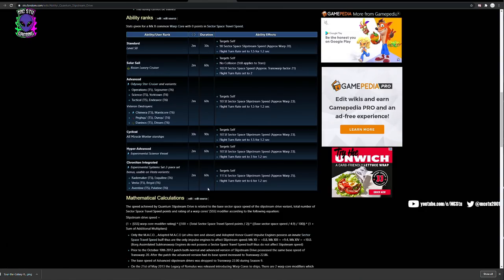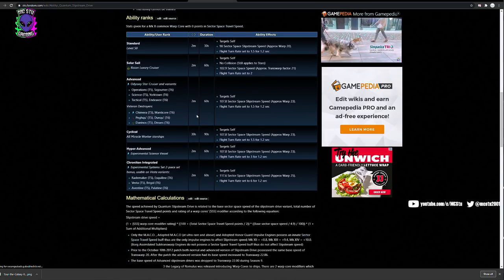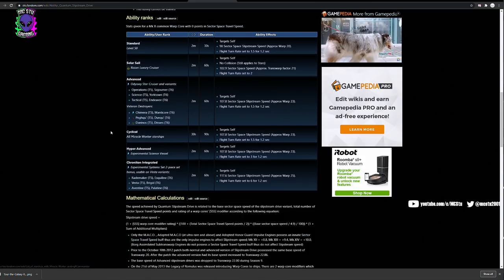All ships have a 2-minute cooldown except for Miracle Worker ships. Miracle Worker ships have a 90-second, minute-and-a-half slipstream time. This isn't as big a deal because there are turns you have to make and rarely will you have a run between systems that long at slipstream speed. But having that 30-second cooldown instead of 2 minutes is massive. So if you have a Miracle Worker ship of any kind, that's what you're going to use to run Tour of the Galaxy.